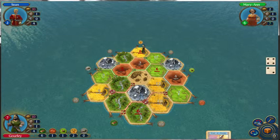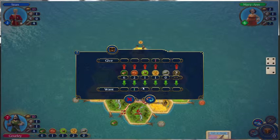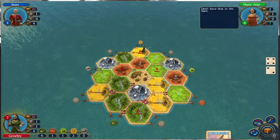Oh, I already played. All right, let's see. Will you guys give me a brick for two wheat and a sheep? No. All right, so let's port trade.